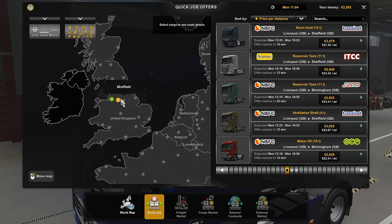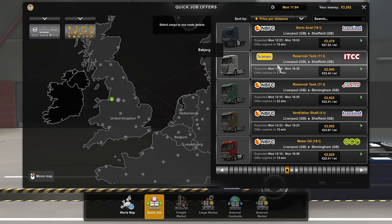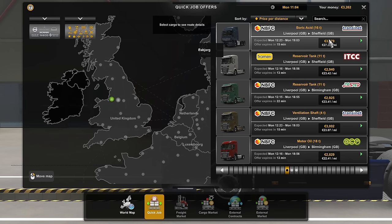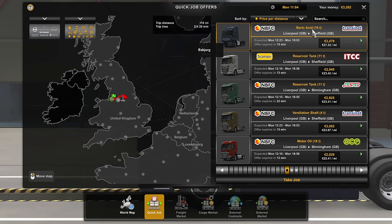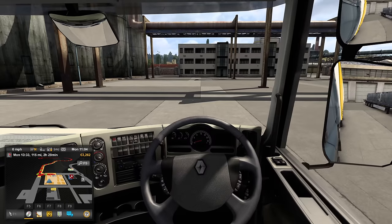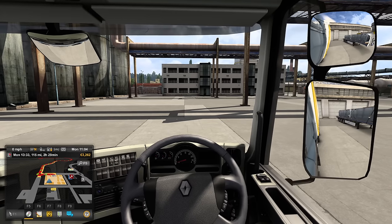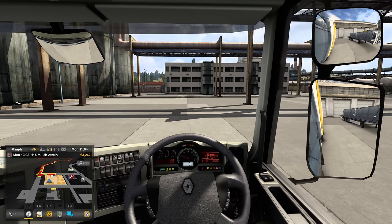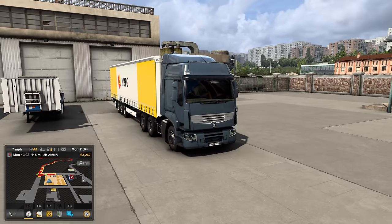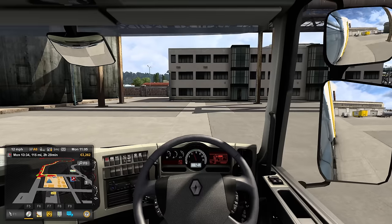Right, we'll start in Liverpool. I did the tutorial run from Manchester to Liverpool. So we'll start in Liverpool and we will drive this — price per distance, that's a good one. Liverpool to Sheffield. Boric acid. Right, we'll have that. And since I last drove this, this DAF truck is new. It's not a DAF truck — for crying out loud, you were going to drive the DAF truck and you didn't pick the DAF truck. You moron.